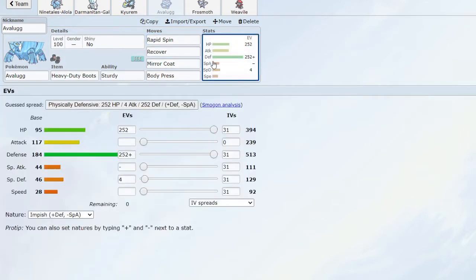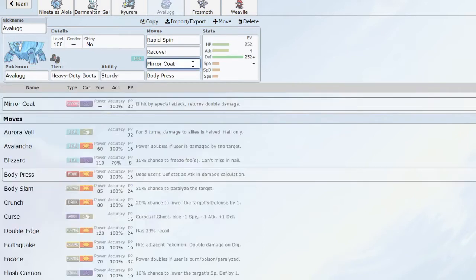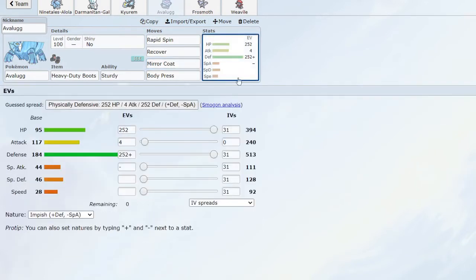I'm maxing out its attack EVs just to get that tiny bit more on Rapid Spin — you never know, it could mean the difference. Mirror Coat is for if Avalugg gets hit by a special attack — it returns double damage. That's super good because this thing is going to die to any special attack essentially, but with Sturdy it will guaranteed live and you can click Mirror Coat and absolutely obliterate whatever hits it. It's pretty much gone for the game after that, but it's still super nice — for example, against a boosted Volcarona getting out of hand.